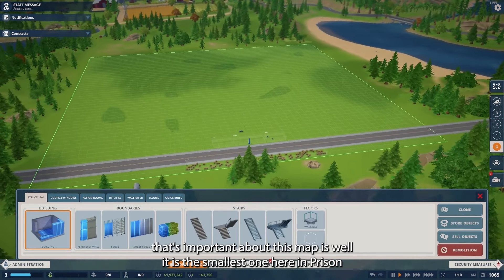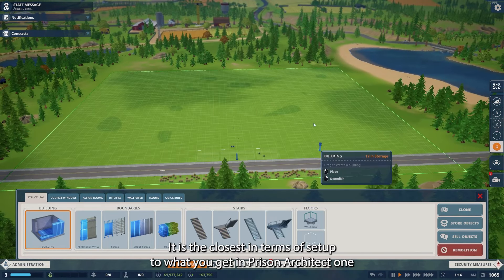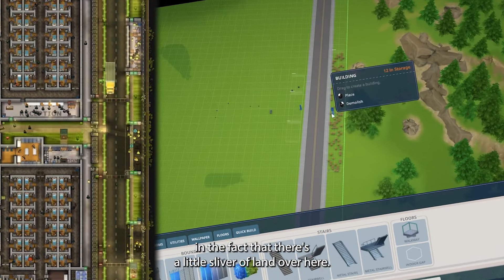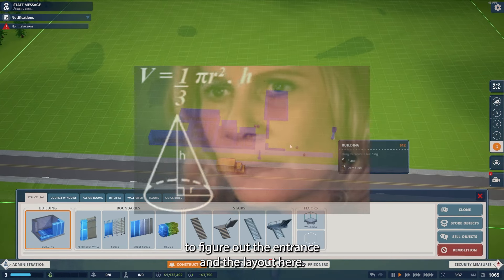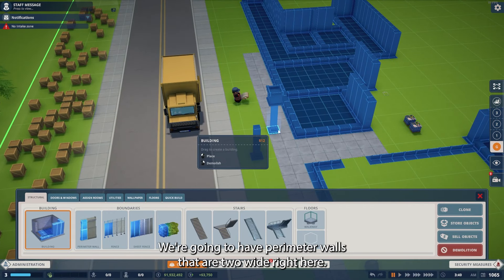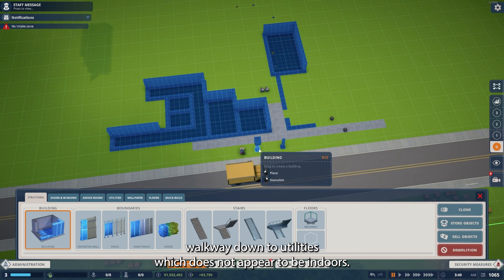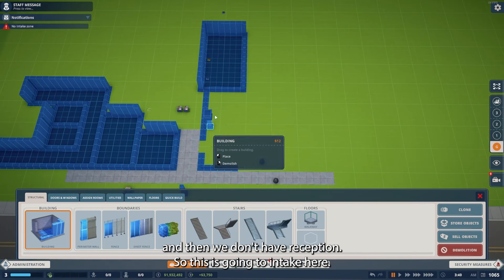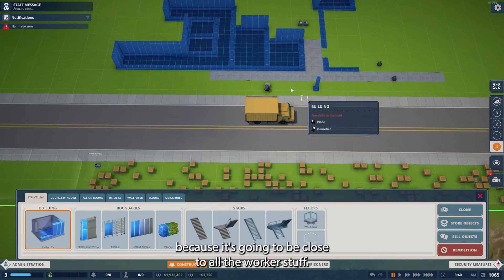This map is the closest in terms of setup to what you get in Prison Architect 1 — there's a little sliver of land over here and a road. Right now we're doing some basic math to figure out the entrance and layout. We're going to have perimeter walls that are two wide right here, then a walkway down to utilities with a perimeter wall on the side — so we'll treat it as outside. We don't have reception, so this will be intake, here's a guard tower, and there's a staff room right here.